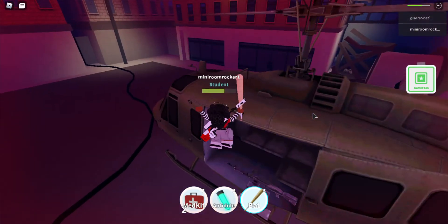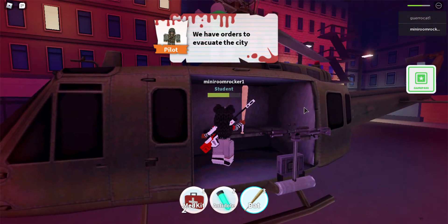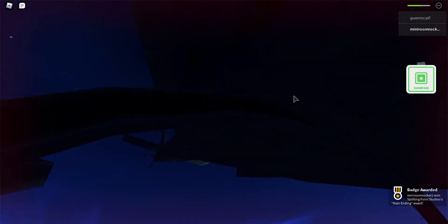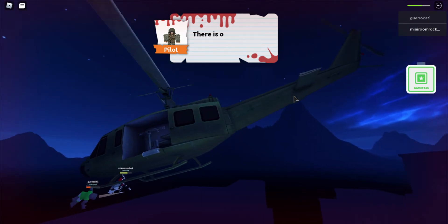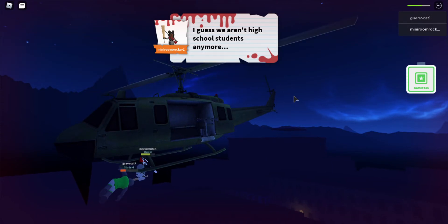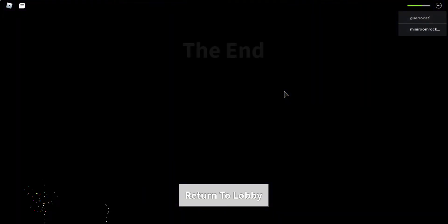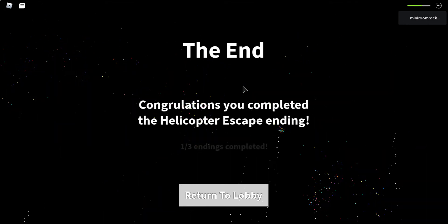Help me, help me! 'I have orders to evacuate the city.' No joke — the city's dead. 'Wait, the whole world is overrun? There are only a few safe places left.' I guess you're not a high school student anymore. The end — congratulations, you completed the helicopter escape ending!